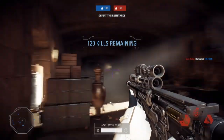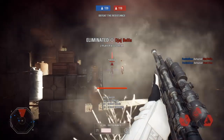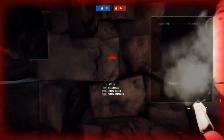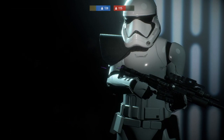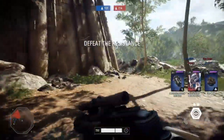Infiltration allows you to hide because it reveals the location of everyone around you and stops enemies from seeing your location. So it's a win-win — they can't see you and you can see them, so they're all vulnerable.